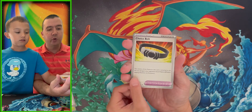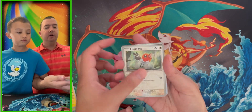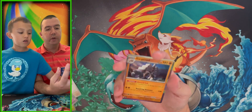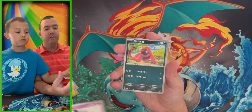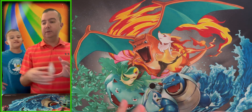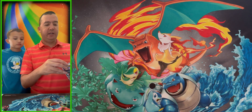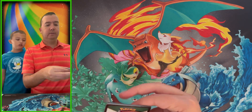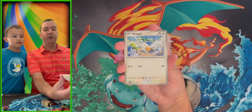We got Choice Belt, Bravery Charm, and a hollow Garnacle. Then we got the energy, Gothita, Masquerain, and Winglebell. Nice artwork! Still getting used to this new era of Pokemon. We'll just leave it as is so we don't mess anything up.